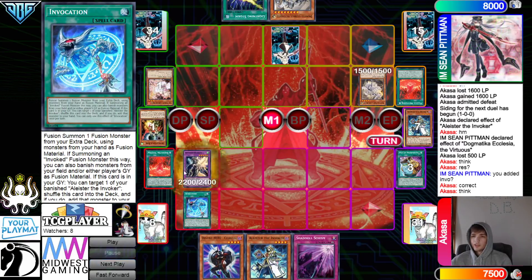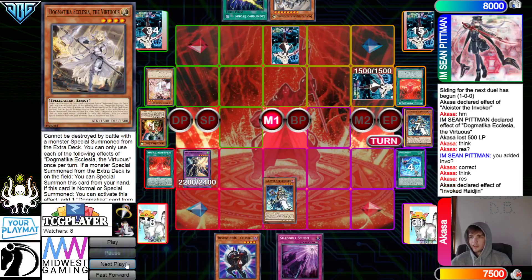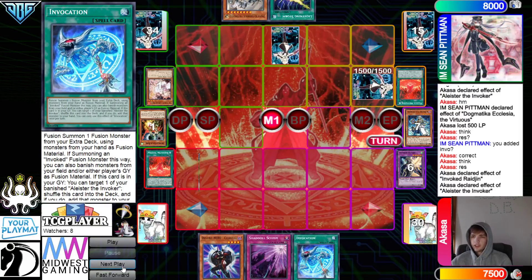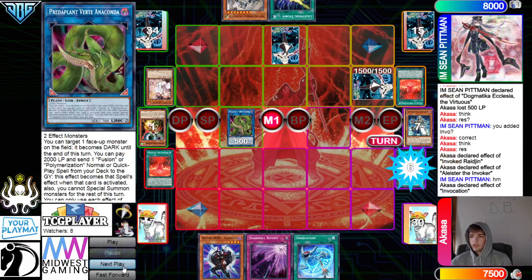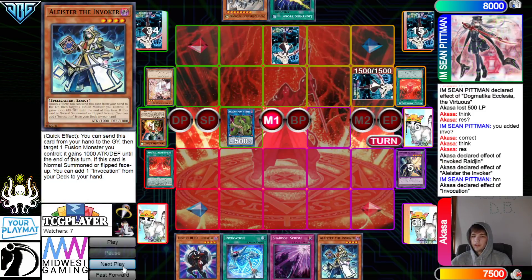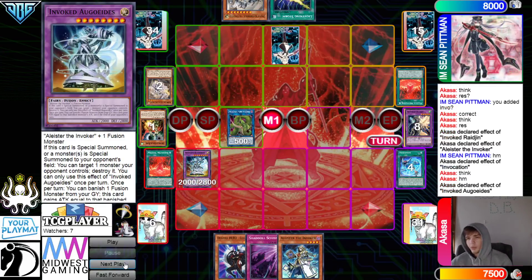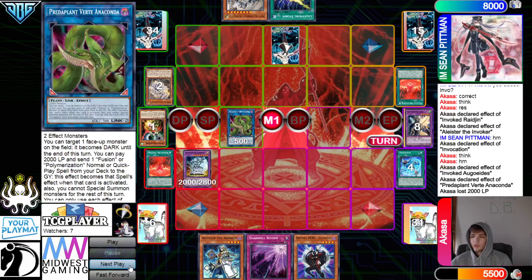Activate Invocation — banish Alistair and Droll, go for Rhygen. On Resolution, Rhygen effect to set. They can't chain anything because of Meltdown. Normal summon Alistair — Alistair effect searches Invocation. Get rid of those, go for Anaconda. They activate Invocation to grab back Alistair. Then activate Invocation again — banish, banish — go for Agos. Agos effect pops Ecclesia. Now Anaconda effect goes for Enforcer.